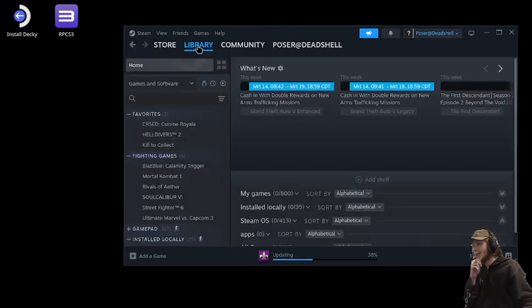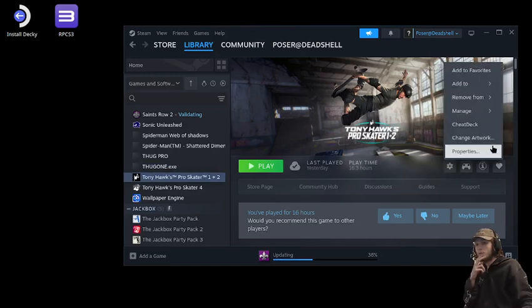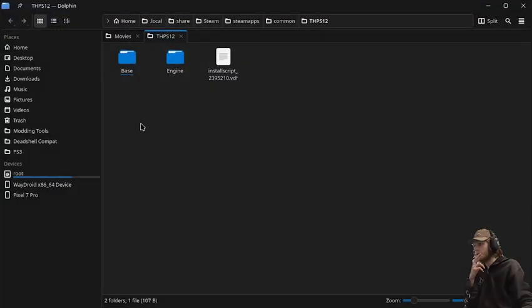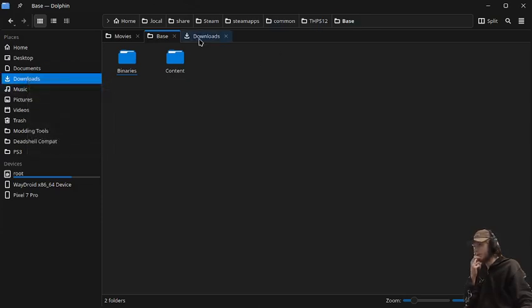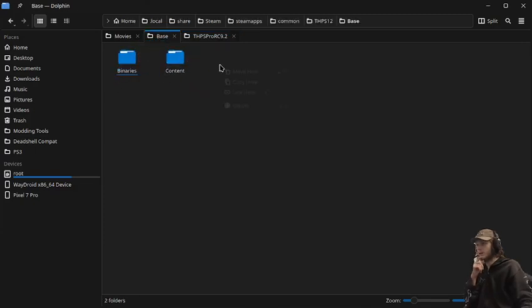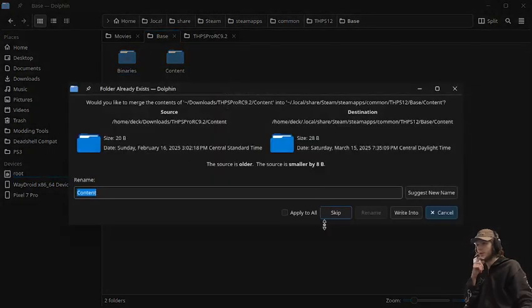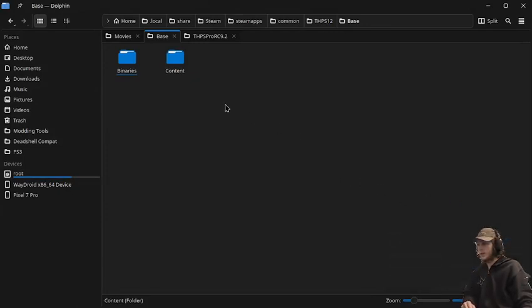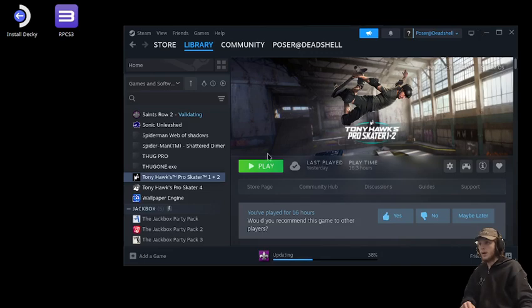Starting at the desktop, we're going to browse to where we have Tony Hawk's Pro Skater. My copy is the Steam copy. We're going to go into the Base folder, then open up a new tab, drag the content folder just like this, copy it, and write into it. That is the mod installed.